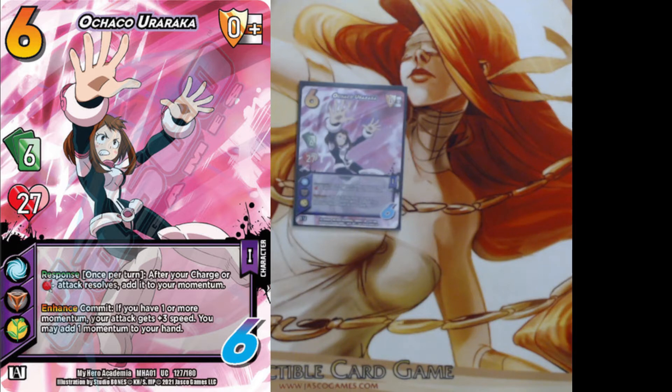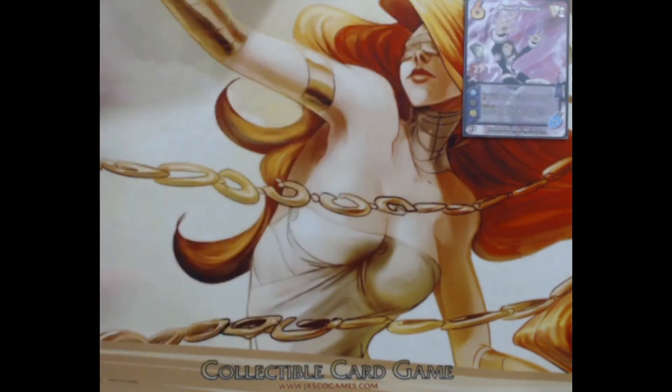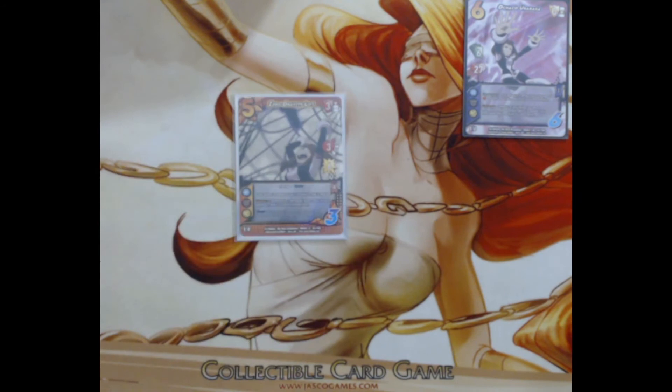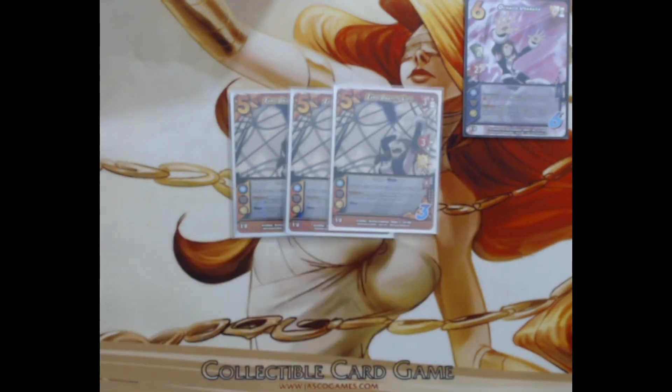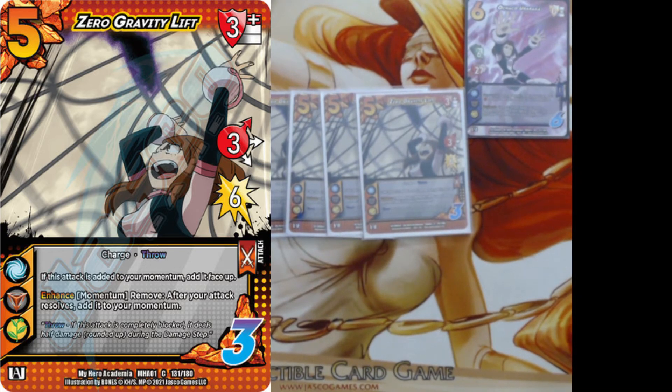We're playing a very momentum-oriented deck. In my opinion, her best card is Zero Gravity Lift. It's a three high for six throw charge — it's a five diff, but who cares. When added to momentum, you add it face up, and it has the ability that while in the momentum, you as an enhance can remove it and force the current attack to, when it resolves, add it to your momentum. It deals half damage on its own as the next attack to your momentum when you use it, which is super strong — clears your card pool too.